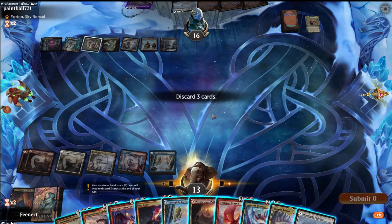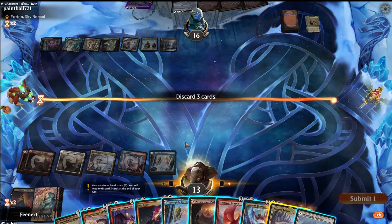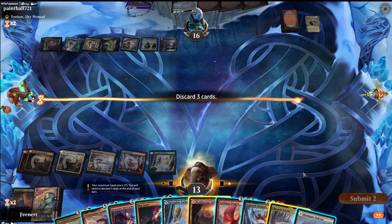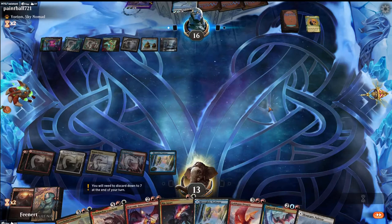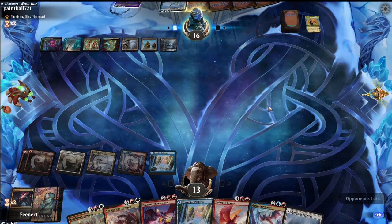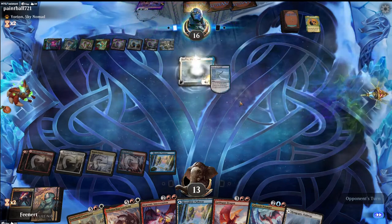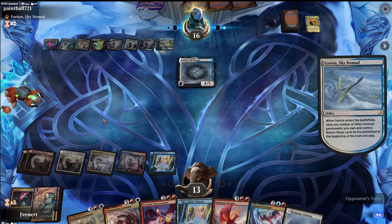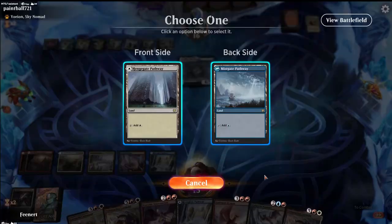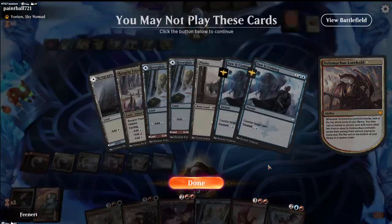We need to discard 3 cards. I don't want to discard any of this, really. Discard that and that, I guess. Third card we need to discard — probably Rip Apart at this point. Got a little Velimachus next turn. Draw another Velimachus. Please don't counter me. Alright, let's see what we get. Absolutely nothing. That's rough.